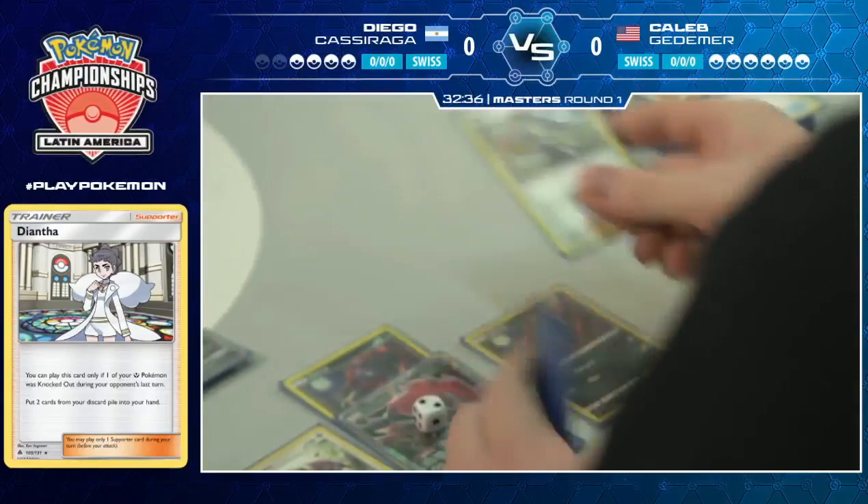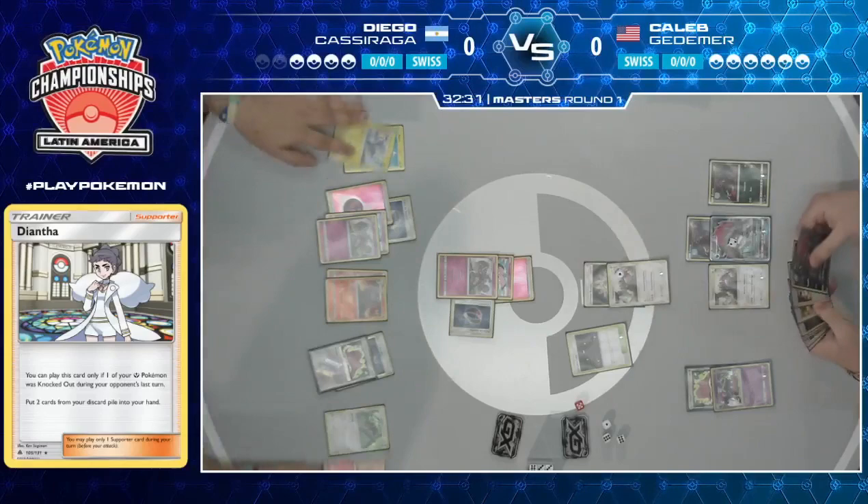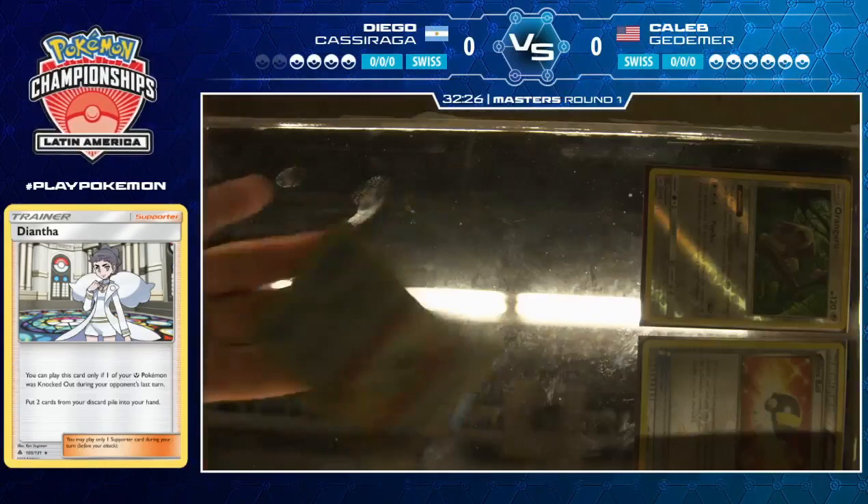There's an Acerola from Caleb, cleaning off that Zoroark GX, and it prompts the concession. Diego realizes that with another resource management, Caleb's getting back too many things that are going to stop him from attacking. We are on to game two, ladies and gentlemen — Caleb takes game one.